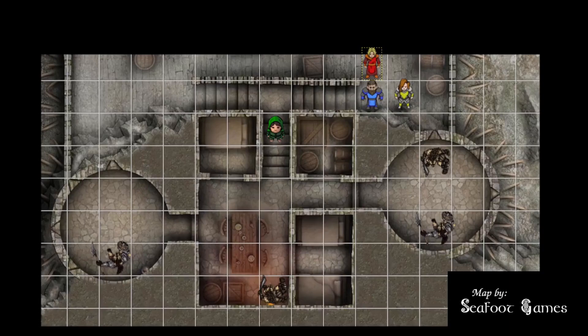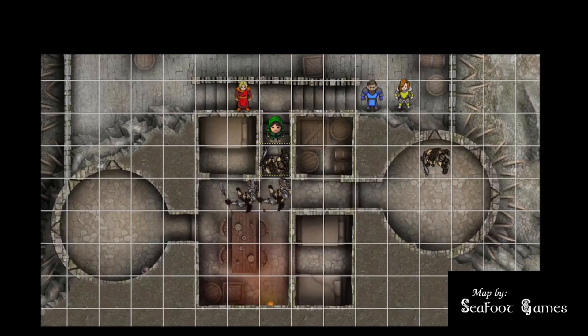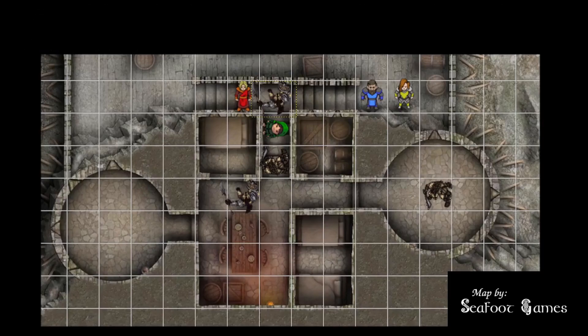Azure Wolf moves to duck behind the wall on the stairs and calls dodge. The gnolls activate: one charges and attacks with a spear — 12 to hit misses. A pack lord gets two glaive attacks; one misses, one crits for 14 points of piercing damage. Another gnoll attacks with 18 turning into a 16 to hit, dealing 10 points of slashing, dropping a player. Rampage triggers — the gnoll uses its bonus action to move and bite the dodging wizard, rolling a 7 to hit, which misses. The last gnoll readies an action to shoot anyone appearing in a key spot.